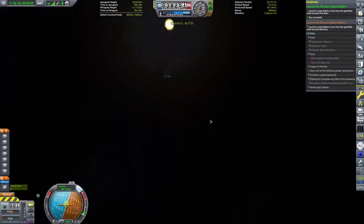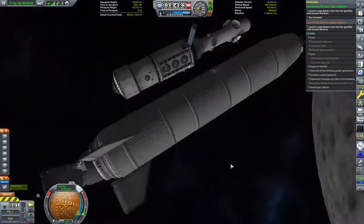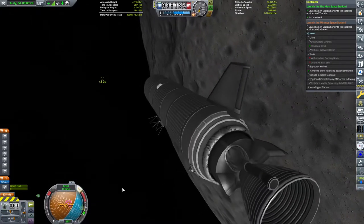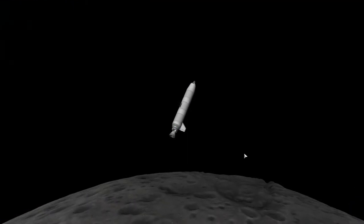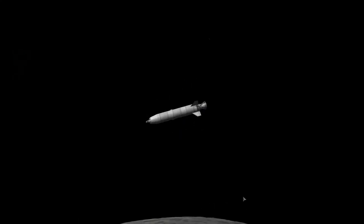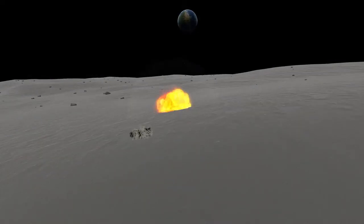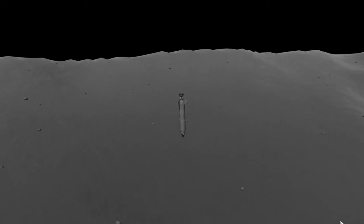Completing the contract leaves us one thing left to do as good stewards of the space entrusted to us. We have spent boosters floating around and we could continue filling up Munar orbital space with junk - but no, we're going to de-orbit them. I should have thought about recovering them since they've got nearly a kilometre of delta-V and parachutes. But anyway, we perform de-orbit burns and crash them into the Moon for some satisfying explosions.